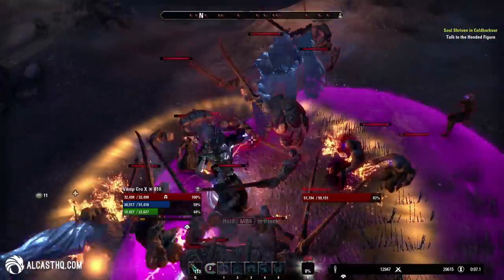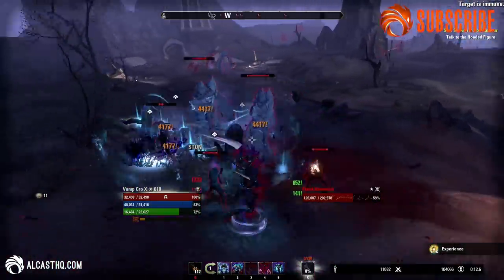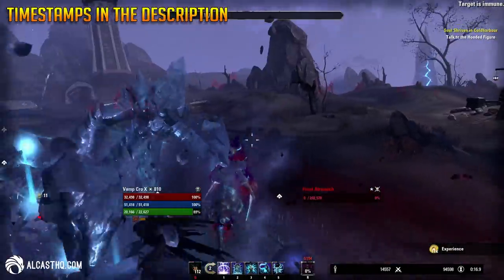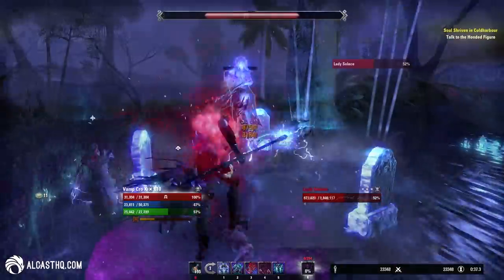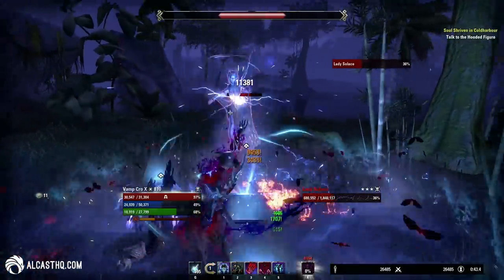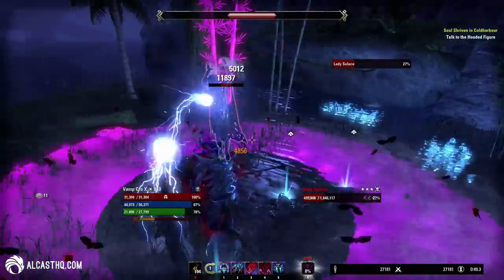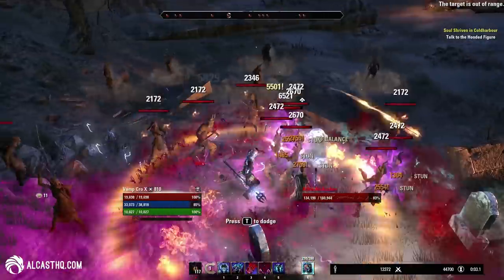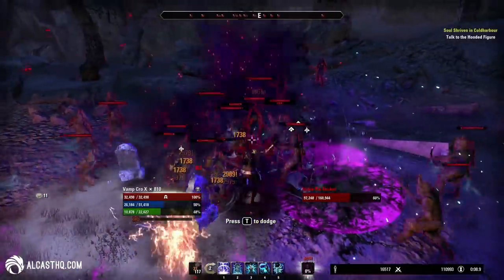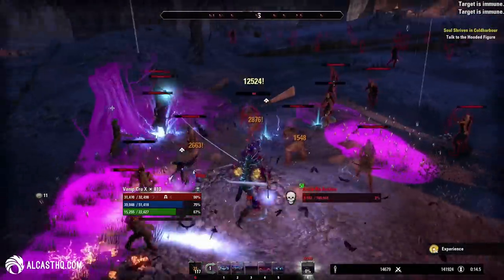Necromancers are very good vampires. Today I'm going to showcase the solo necromancer vampire build for the Greymoor chapter. Timestamps are in the description below, and if you're looking for a written guide it's on alcoshq.com, link in the description as well. The reason why I like necromancer with a vampire setup is you can generate ultimate faster than other setups because you can drain energy from dead bodies, giving you a higher uptime on the vampire lord, which is kind of OP. On top of that, the whole theme fits really well together.